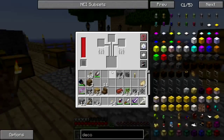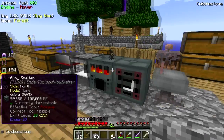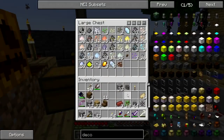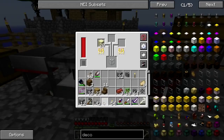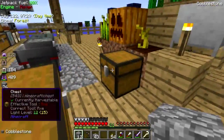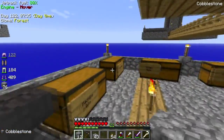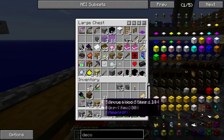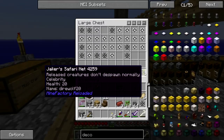Any more glass? Nope. Any more sand? Not much. All right, grind that. Oh, there's more sand. All right, let's make sure I don't have any glass chilling. I think I took all the glass out of storage. Let's put away things we don't really need. And yeah, there's Direwolf right there.